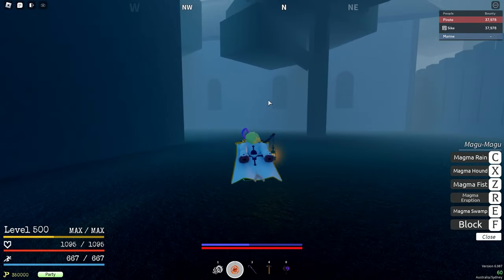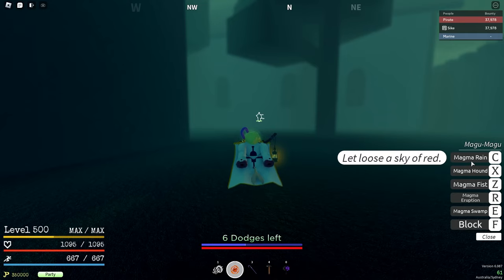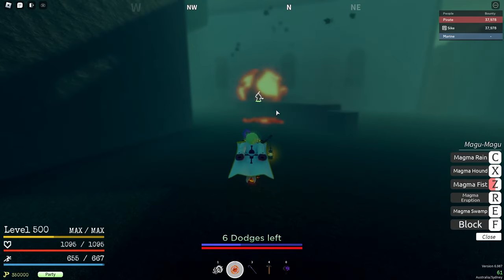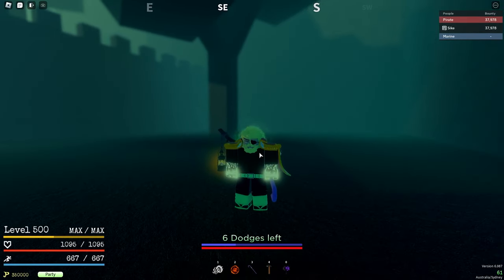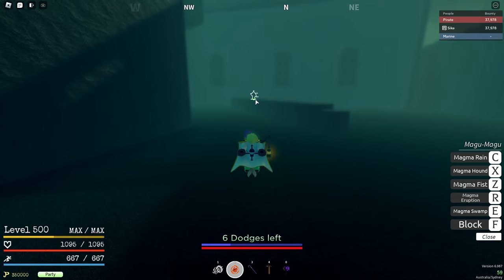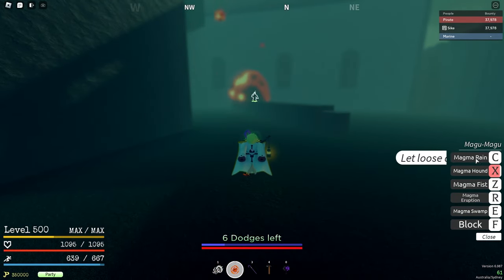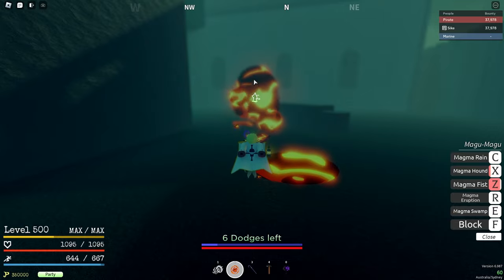He would be in between these two windows. Because I've got Magu, I can use Magma Fist, Hound, and Magma Rain. But as you can see, he blocks. A way to make sure he doesn't block is to either Geppo, or if you've got Rokushiki, you can press Q and do your Soru on the spot and he will block. When I Geppo, he blocks. When I get down, he unblocks and can't block for another couple seconds. I didn't wait till he stopped blocking, so that one got blocked. He blocked, unblocked, then I use my move.